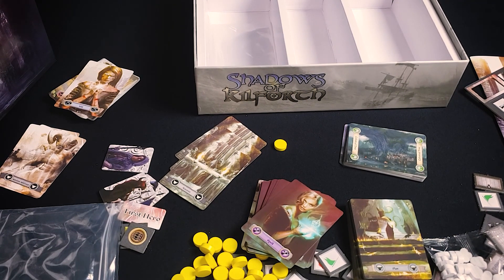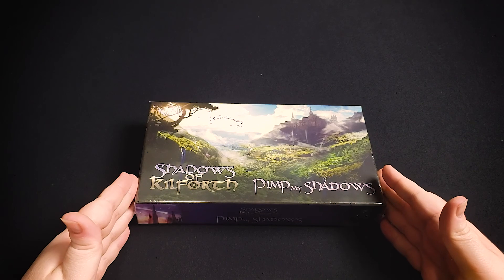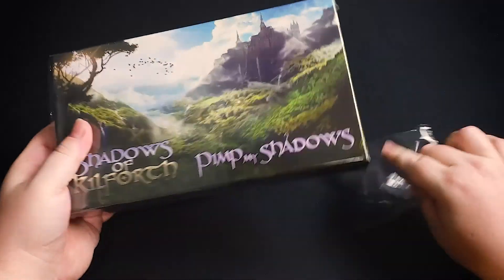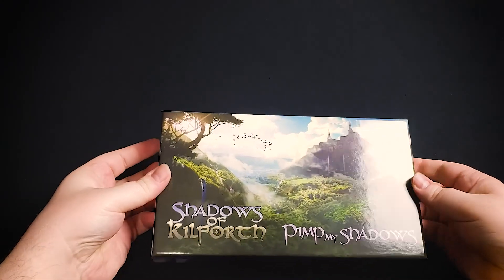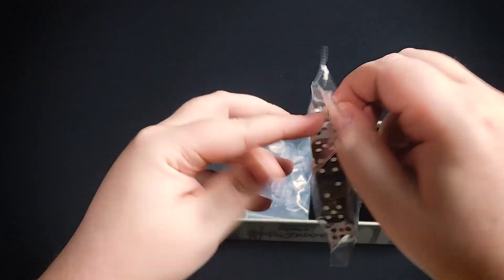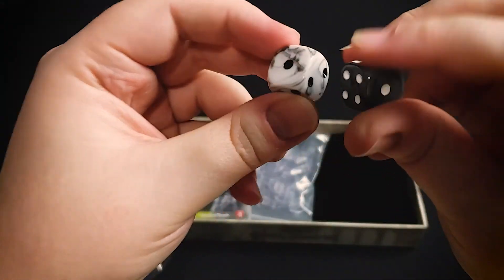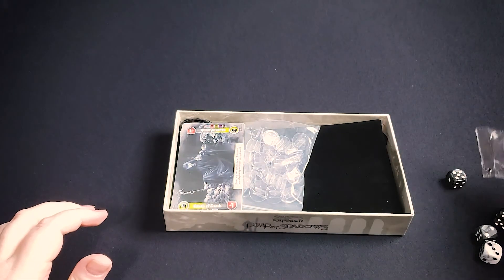Next we have the Shadows of Killforth 'Pimp My Shadows' box, a Kickstarter extra. There's no new content here — it's all upgraded components. It includes additional standees so the ancients have their own character standees instead of just using the cards. There are also extra dice — white and black — both with that same marbling effect as the base game dice. Extra dice in a dice game are always welcome.